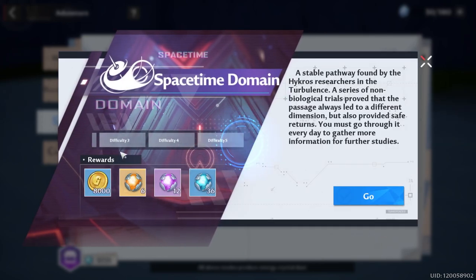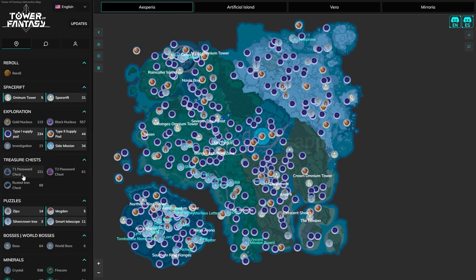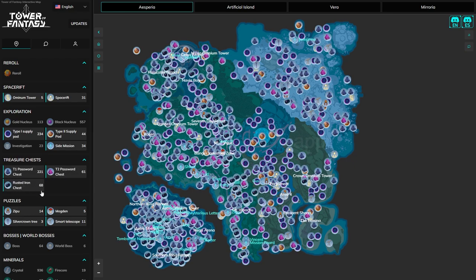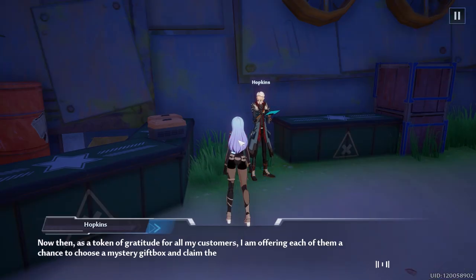You can also do space-time domains, just make sure it's difficulty 5. If you're still struggling for XP, feel free to force a cipher, open any password chests or rusted iron chests, do the frontier clash AFK farm, or do the Rain Color Island chest run. If you want more information on that, check out my experience farm video.